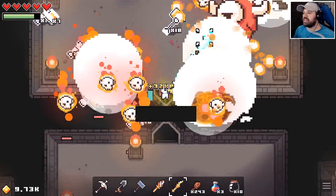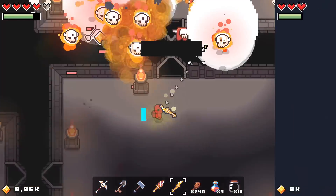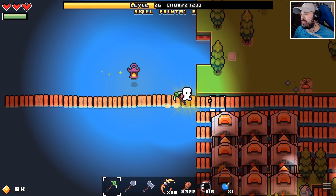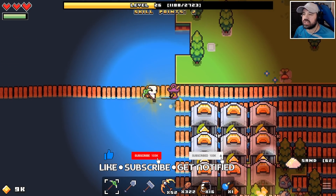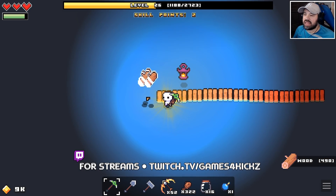After grinding for a couple of hours and standing on one isolated little bridge, we amassed nearly two grand of coins in each of our nine banks, which is going to be a very nice cash injection when we really need it.